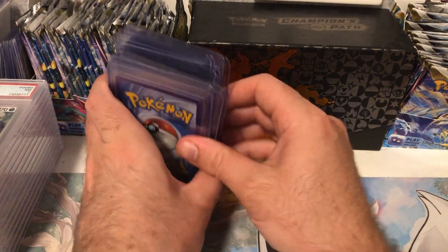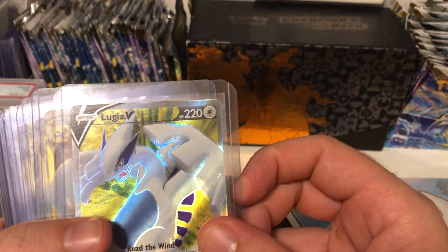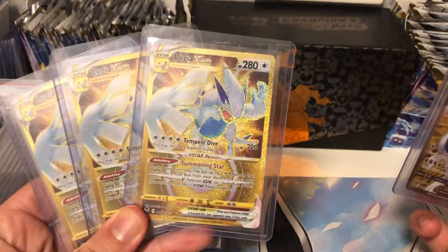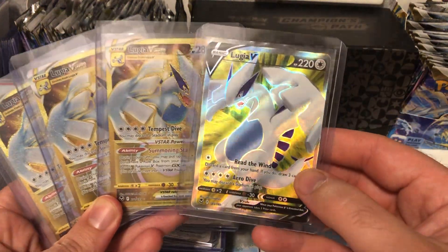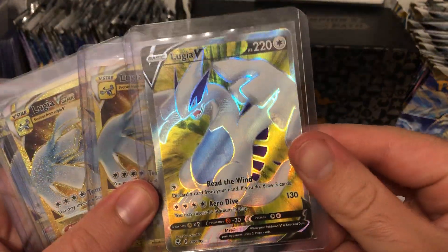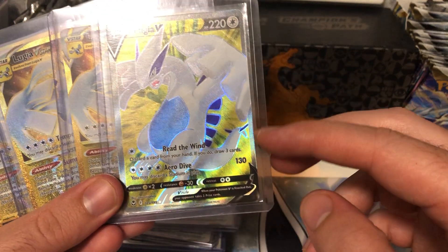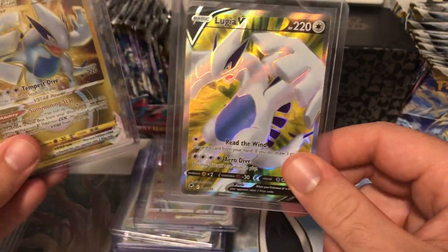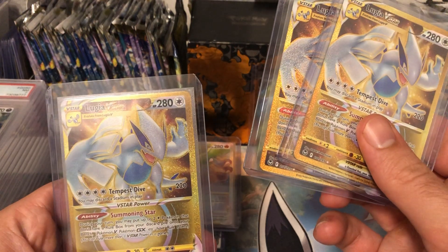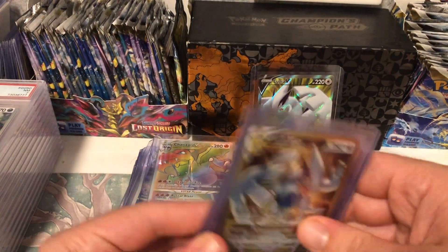Now let's go through these 20 cards I'm planning to send off, and I'll put my predictions based on my previous experience. I've got some Lugias - three gold Lugia V Stars and one normal Lugia full art. I love Lugia a lot. Looking at the front of all of these, they seem pretty clean with no damage, but the centering is pretty poor on this one - it's really thin on the right side. It might be thin enough they could give it a 9, so I'm predicting that one to get a 9. But these three look pretty good, and on the back they're really nice - I reckon all three of these could get 10s, and then the Lugia V full art could get a 9.